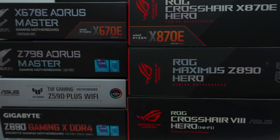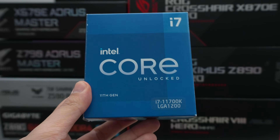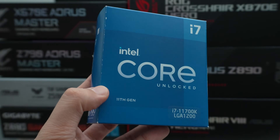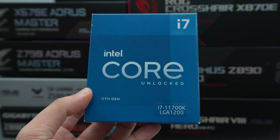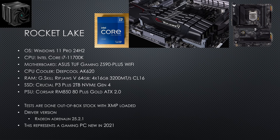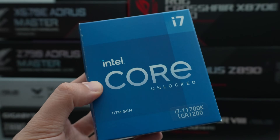The first CPU is the 5800X — the non-X3D. The second CPU is going to be the rival for the 5800X, which is the Intel Core i7-11700K, Intel's 11th gen flagship CPU from 2021.